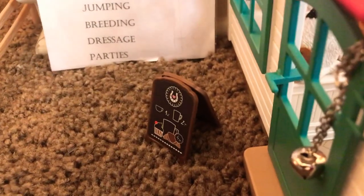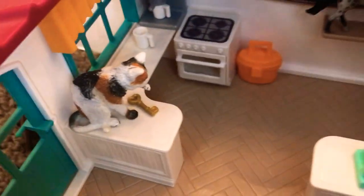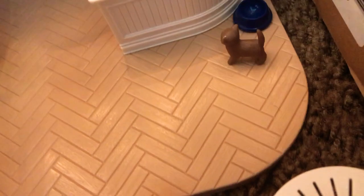Right here is our sign, and then right next to it is some apples and carrots. And then here's our tables and all that. And then right here is our cat, Missy, and then there's our little kitten, Brownie. And then here's all these cool things.